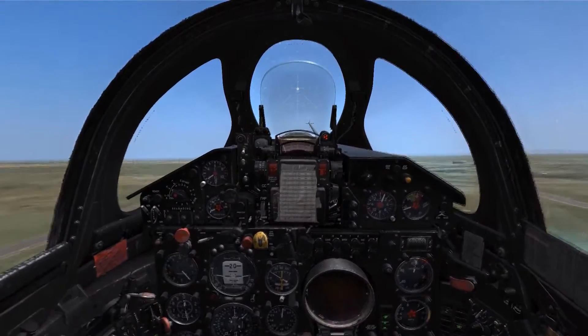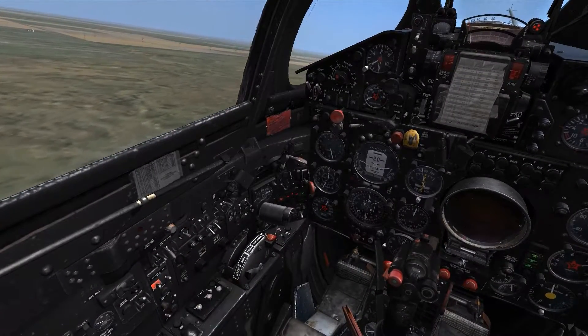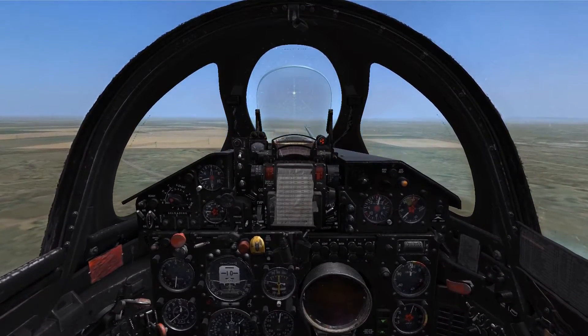Then we could move the flaps back up into the raised position. Now that we're up to speed and our gear and flaps are raised, we could disengage the afterburner and pull the throttle back to cruising speed.